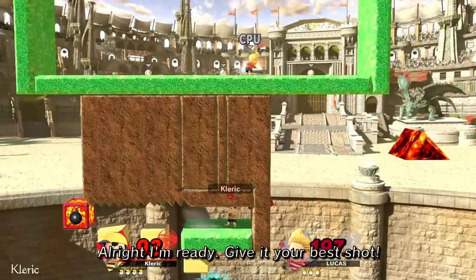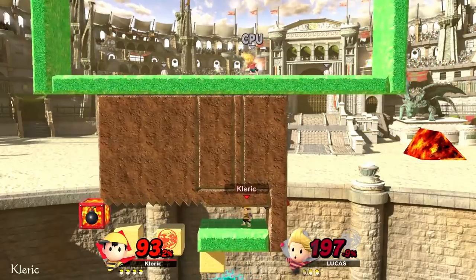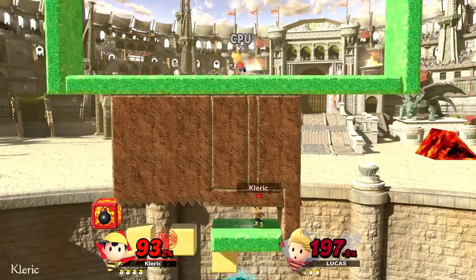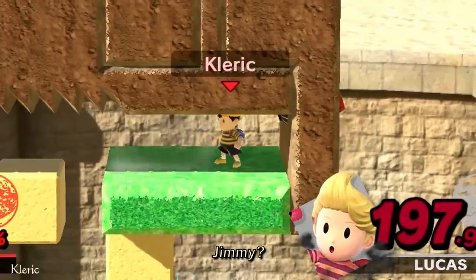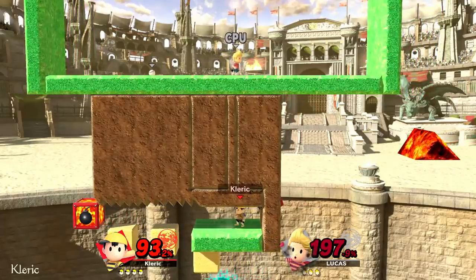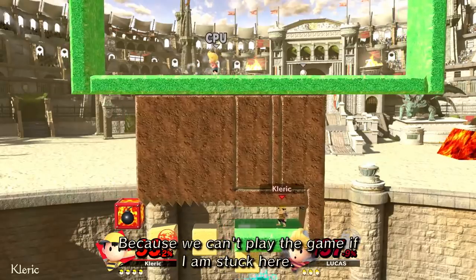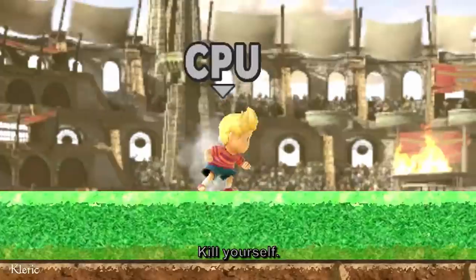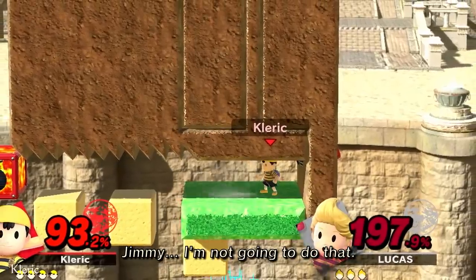Alright, I'm ready — give it your best shot. Jimmy? Jimmy, throw the ball. Why? Because we can't play the game if I'm stuck here. You're not stuck. Get in the cannon, kill yourself, then we can continue playing. Jimmy, I'm not going to do that.